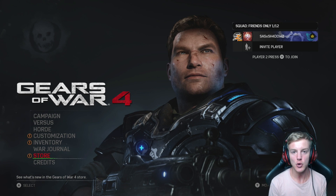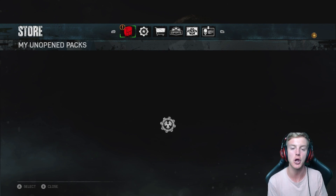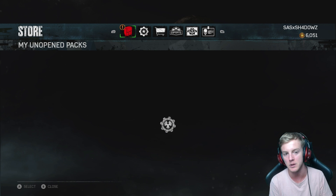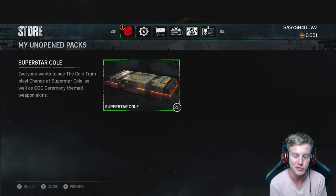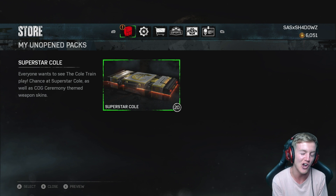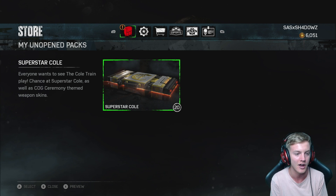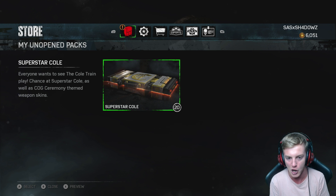Hey guys, Shadows here, welcome back to our brand new Gears of War 4 gear pack opening video. In today's video we're going to be opening 20 of the brand new, the 1st of July new packs, which is the Superstar Coal Community Pack. Everybody wants to see the Coal Train play. Chan's Superstar Coal character, as well as Cog Ceremony theme, the weapon skins, as well as the craftable character for this month, which is Civilian Onyx.